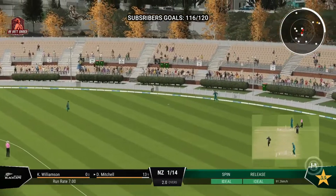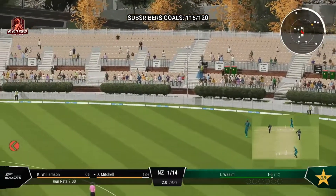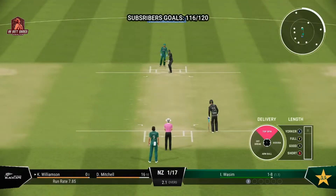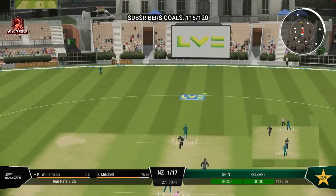Hits that well onto the back foot and cracks it away. Puts in a slightly shorter ball and it seems so easy — got onto the back foot so quickly, and just pushes it away behind square. Edged!